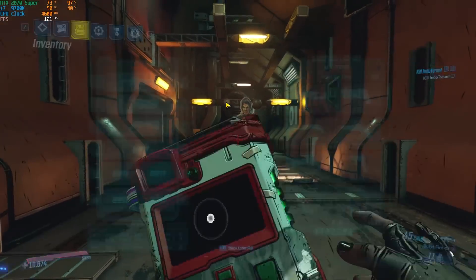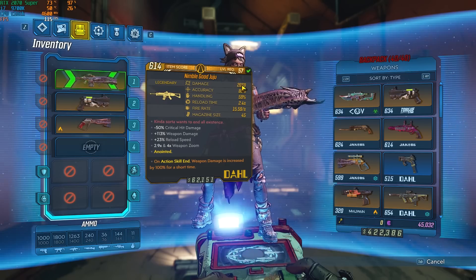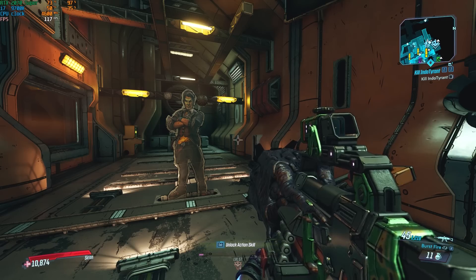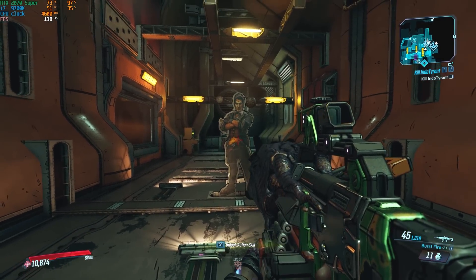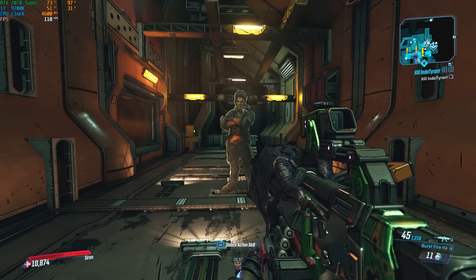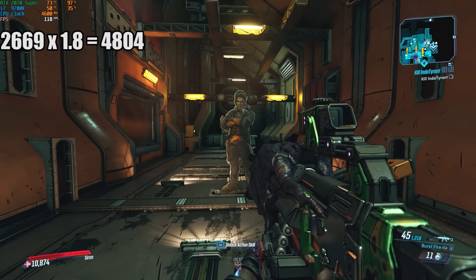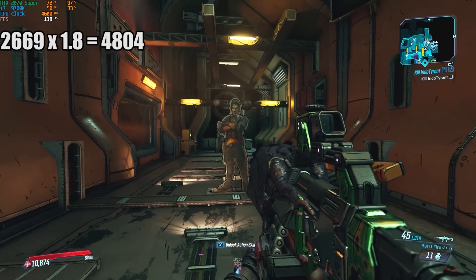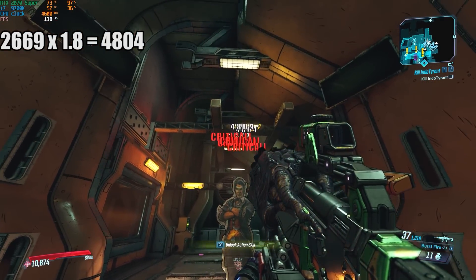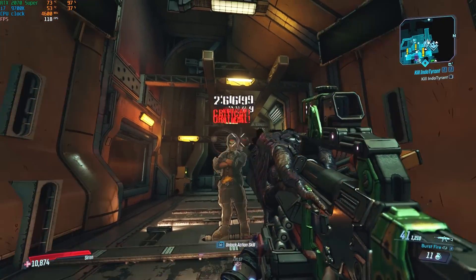Now, in order to raise our critical hit damage, that's where the special ability comes in. Every body shot is going to increase your critical hit damage by 20%. This is a 4-burst weapon, so my first 4 shots are going to give me 20% each for my critical hit — that is an 80% increase. So 2,669 times 1.8 is going to give me about 4,804 damage. Let's shoot 4 body shots, then go for the headshot. And as you can see: 4,804. After reloading, I'm going to lose all my stacks, so we're back at 2,669.